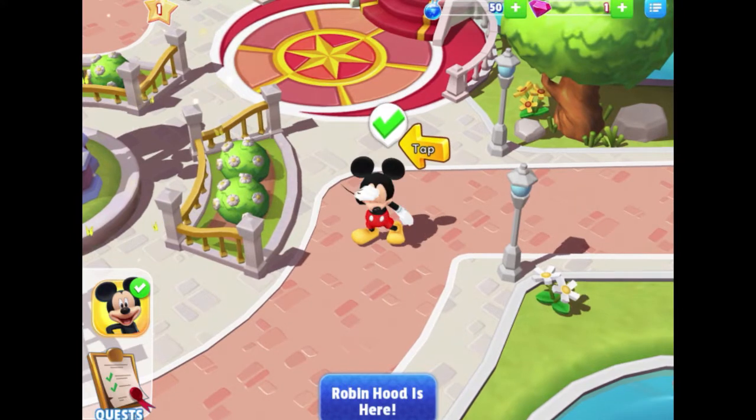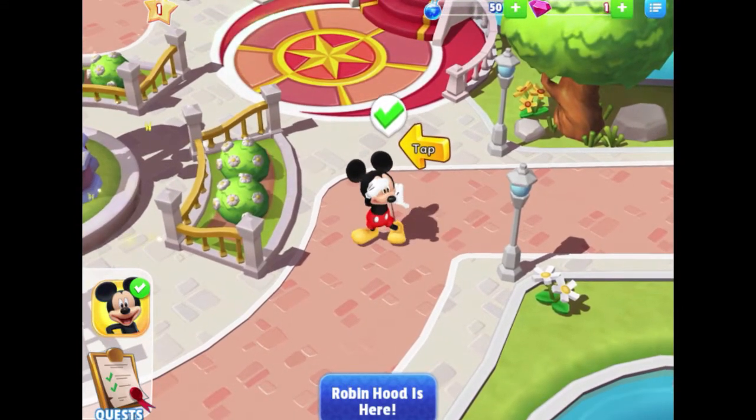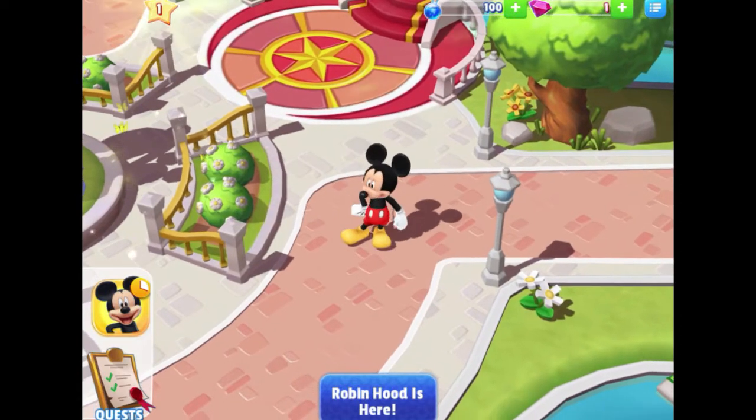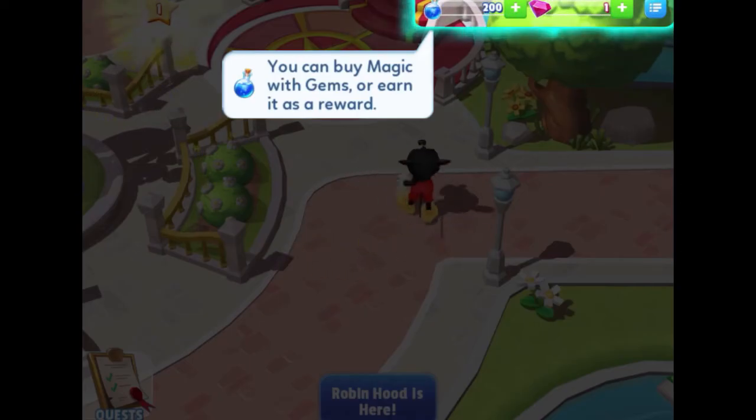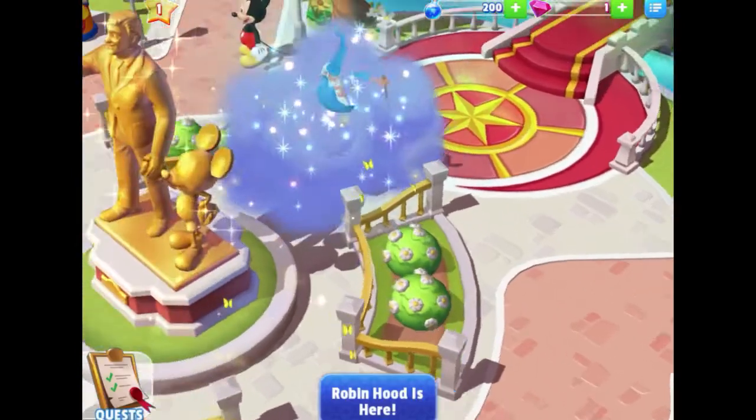His task has ended and there's a check mark above his head, so we'll tap that. You can buy magic with gems — it looks like we have one pink gem — or earn it as a reward. And you can buy gems with real money or earn them as a reward too.